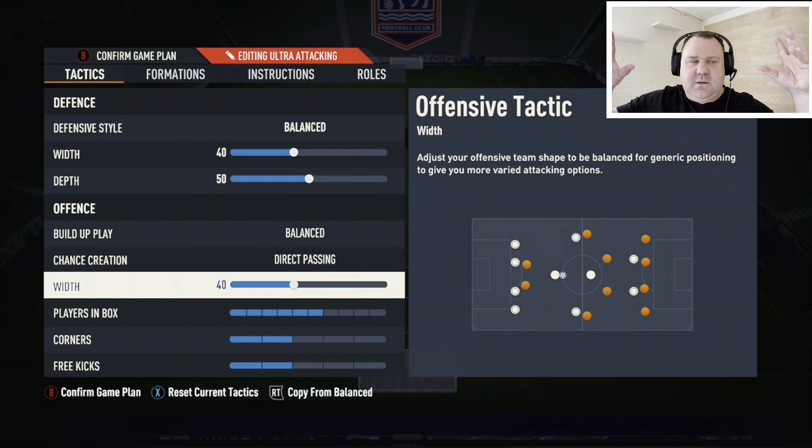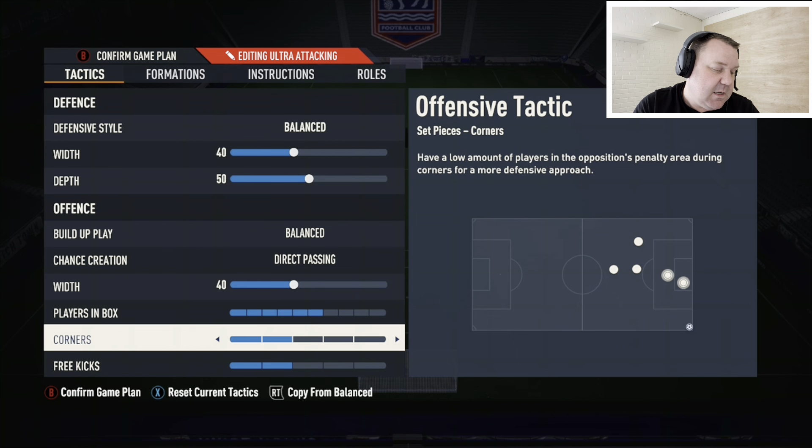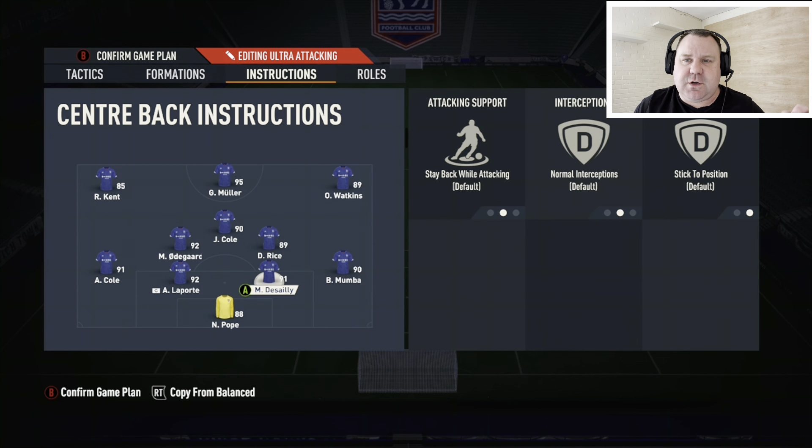In the 4-3-3 your wingers are very wide, so we want to bring them in a little bit so the striker and the attacking center mid have more people to play with. If they're stuck right out on the wings it becomes very predictable gameplay, so we bring the offensive width in. Players in the box: 6. Corners and free kicks are both on 2 - do what you like, but the higher you set it, the more prone you are to getting hit on the counter.